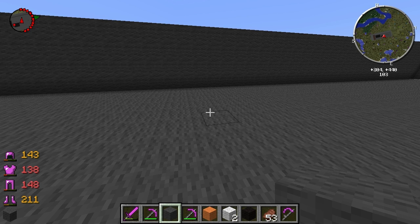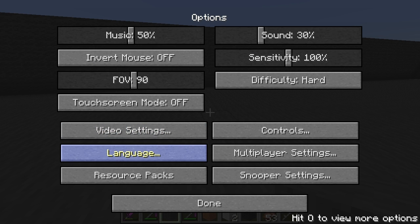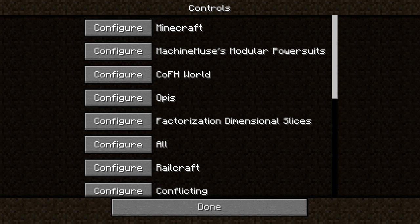Hello and welcome to Not Enough Keys. It's kind of an extension to NEI and there are some very interesting options. One of the first things you'll notice is that in the regular Minecraft menu, you can see on the bottom right-hand side it says 'hit O to view more options,' and that essentially is accessing the Not Enough Keys interface or menu.